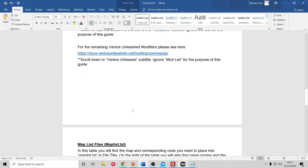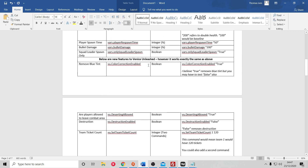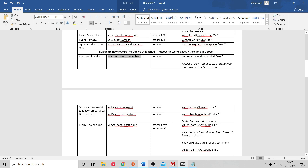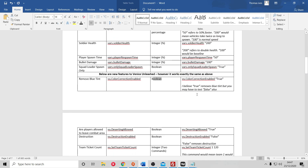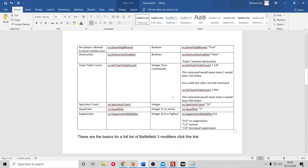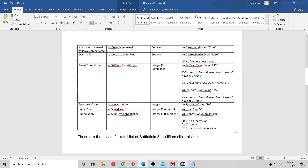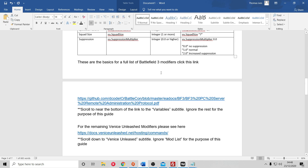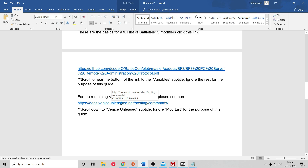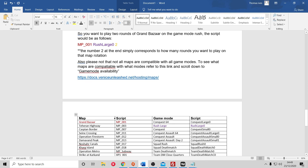There are more features, including some exclusive and new to Venice Unleashed. For example, to remove the blue tint you just import the corresponding code into startup.txt - it's a boolean true/false setup. I haven't listed every feature, just the major ones most people will want to fiddle with. If you want access to all of them, I've left two links in the word document: one to Battlefield 3 modifiers for the basic settings, and one to the Venice Unleashed website for the newer customizable features.